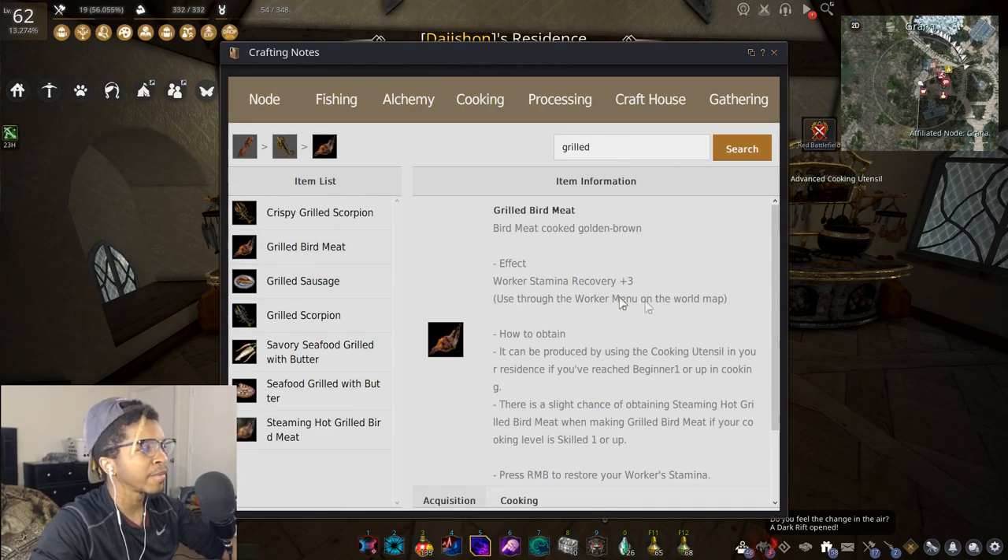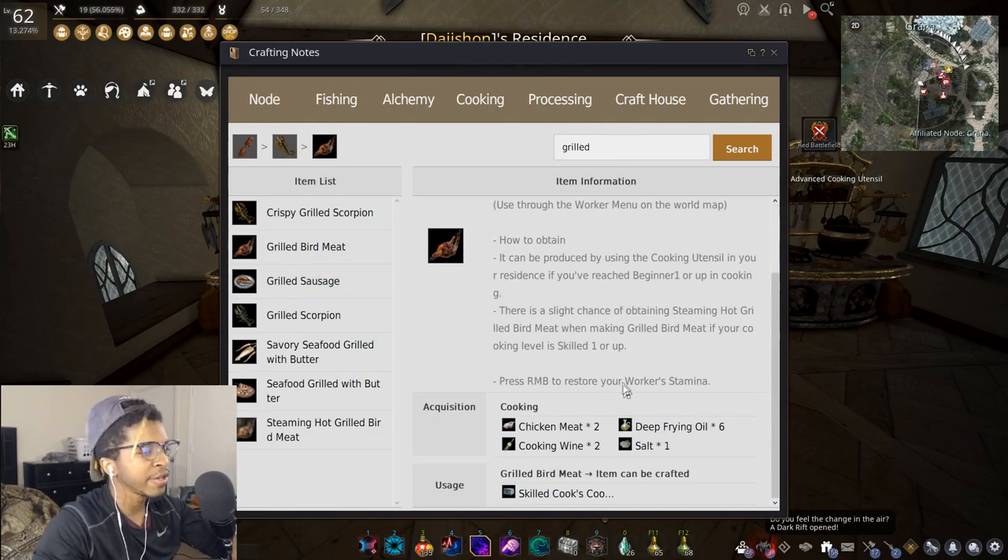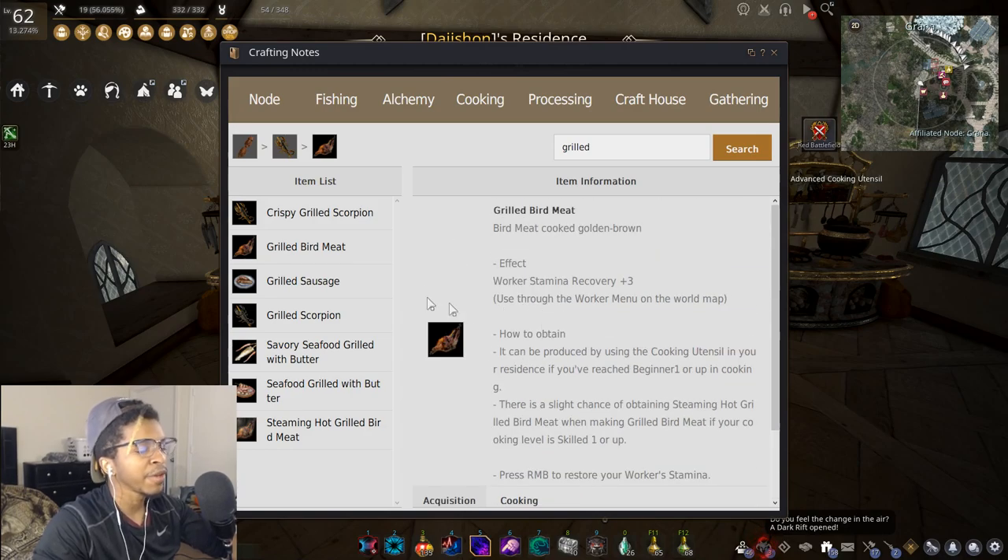Grilled bird meat is pretty easy to do — all you need is chicken meat, cooking wine, deep frying oil, and salt. You can buy these from the vendor, buy chicken meat off the market, or use chicken meat collected by your workers at the chicken nodes in Nevelia. You can even sell the leftovers on the market.